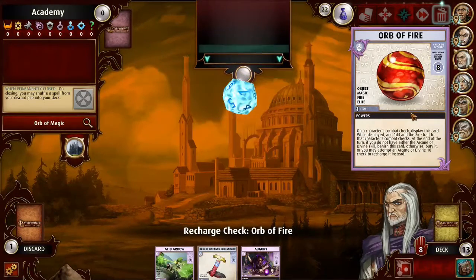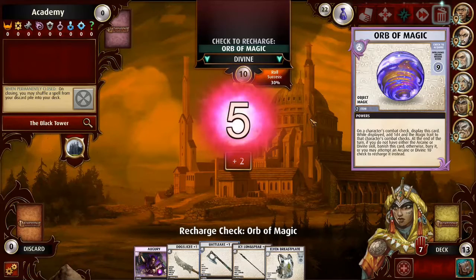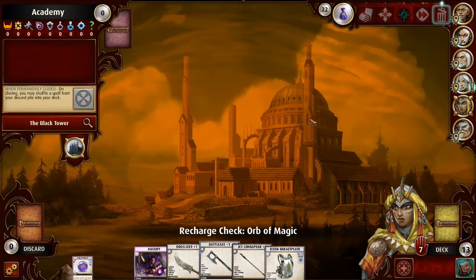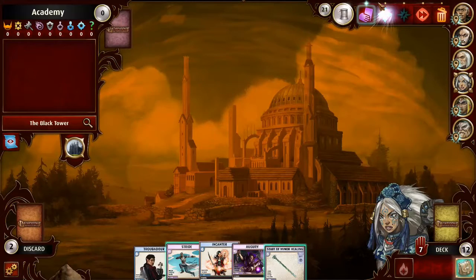Lost my Orb of Fire. We close two locations. The Mountain Peak unfortunately had a bit of a disaster roll, so the Mountain Peak which should be closed is open — that's going to be a grievance. But I do have Strides and Amiris, so I might be able to get back to the Mountain Peak without too many issues.